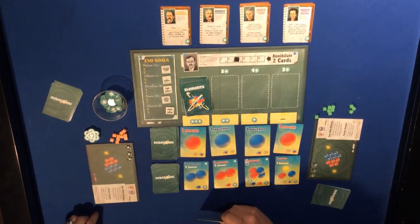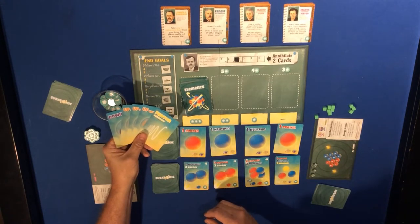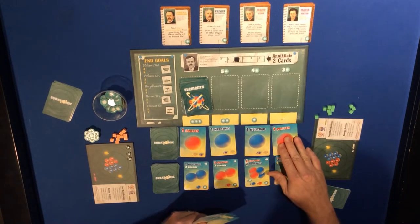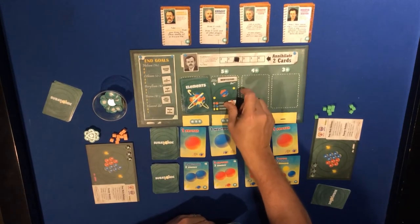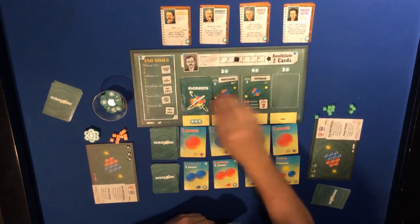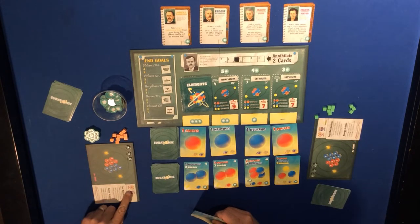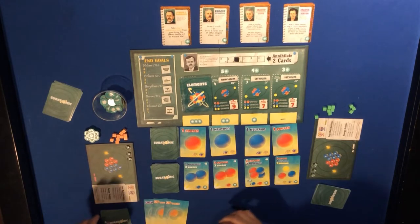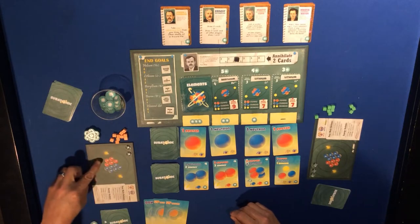On the first turn, the orange player has down, up, up, up, and a photon. The available elements are a beryllium, a lithium, and a lithium. A proton requires up, up, down - they can put two cards face down for two energy - so they'll get one proton onto their board.